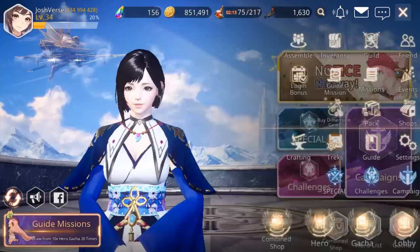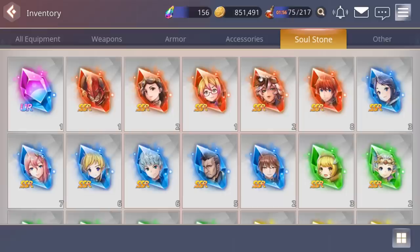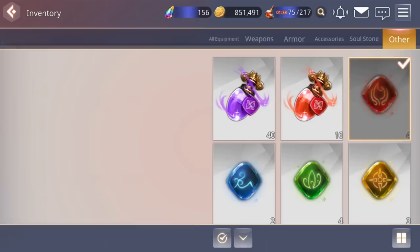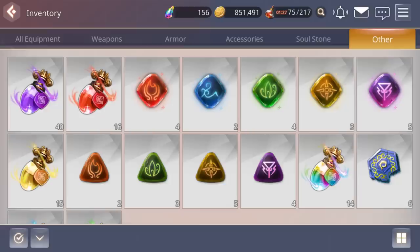Up here is the main tab that has pretty much everything. You have Assemble — that's where you build your team. Your inventory shows all equipment, and you can sort by weapon, armor, or accessories — there are only three equipment types. You've got soul stones, which you collect from various activities; collecting 50 of any one stone lets you trade it in for that SSR character. SSR characters are farmable in this game.